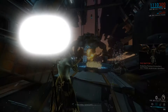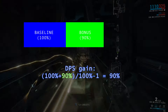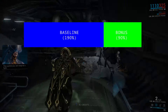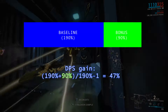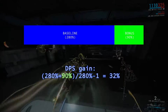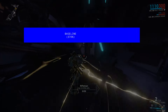Here's an example. On an empty weapon, adding a +90% elemental damage mod increases your total DPS by 90%, bringing it to 190% of base. Adding a second 90% elemental mod increases your DPS to 280%, but taking the 190% baseline, that's only a 47% DPS increase. As you add more and more 90% elemental mods, each additional one will have less and less impact — this is called diminishing returns.